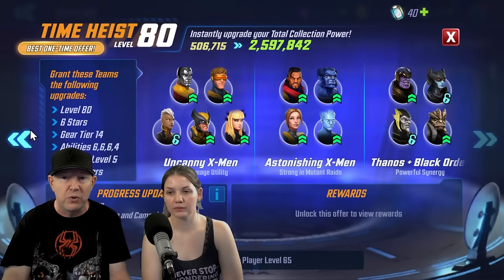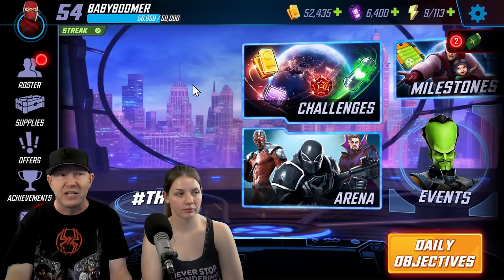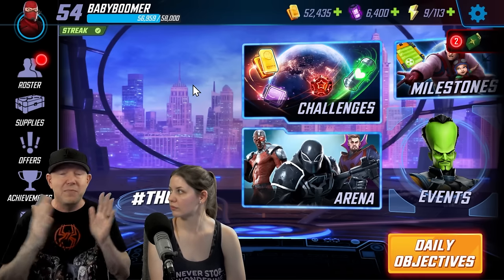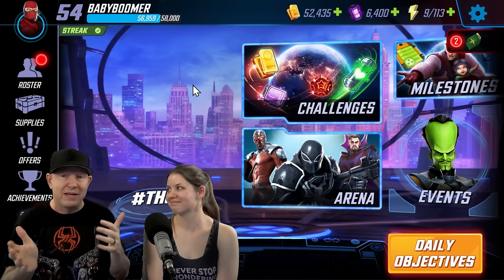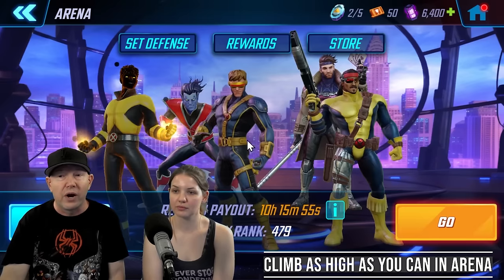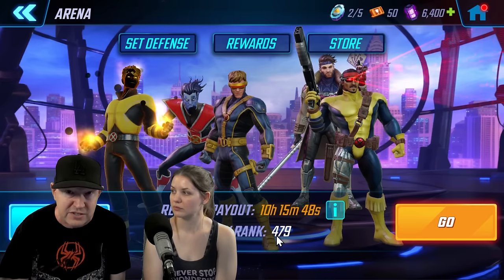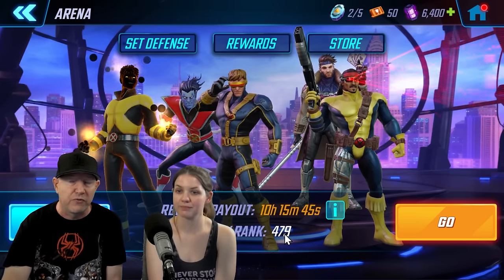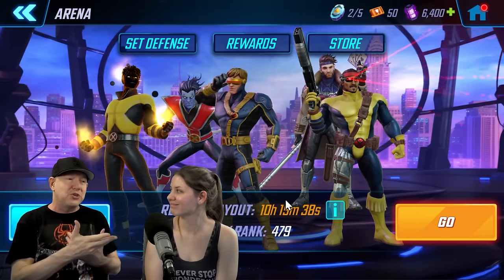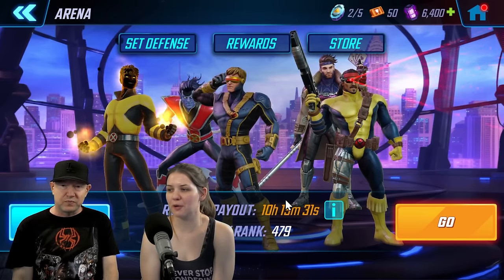Joining the shard late isn't something you can really control, and there's nothing you can do about larger players. Someone can buy the Time Heist offers and spend around $330, which shoots their collection power up to about 6 million — even more than my total collection power after four and a half months of playing. That's almost a six-month head start. Both Kat and I are free-to-play on our new accounts. Don't stress about your arena shard; if you don't spend, just don't worry about where you're placing.